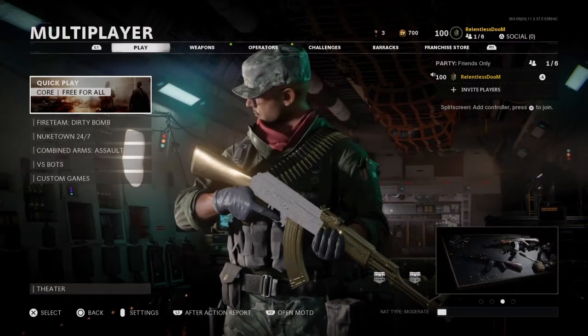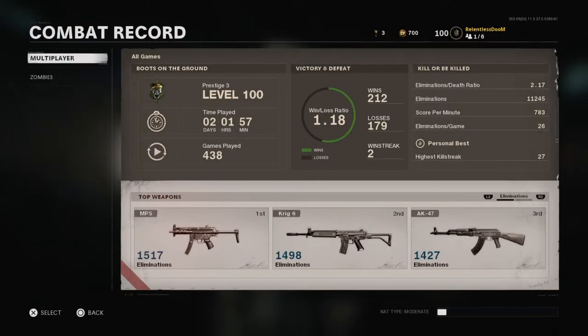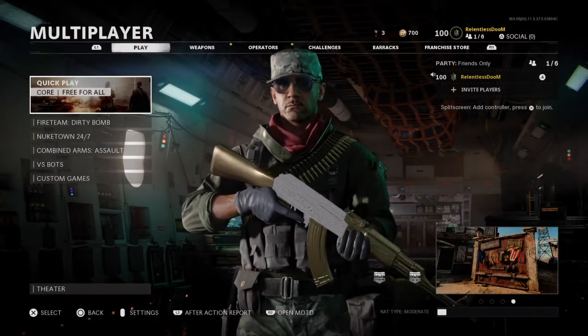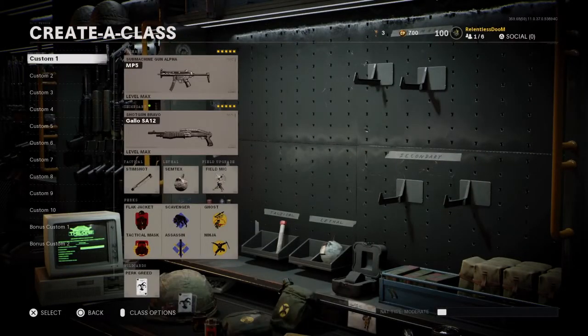So before this, I'm level 100. Y'all want to see my KD? It's not really that good — I got a 2.17. I ain't got a nuclear yet; my highest is 27 right now. But y'all can see my MP5 is already at the top, and I already got a gold camo on it. So this is my MP5 class setup right here.